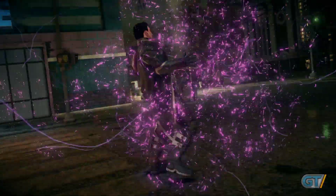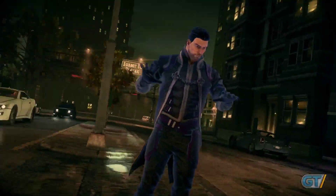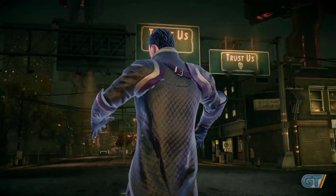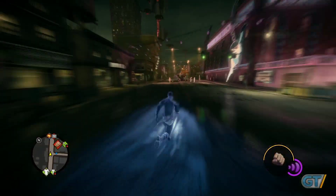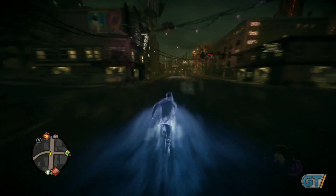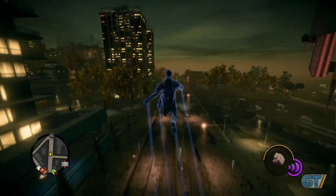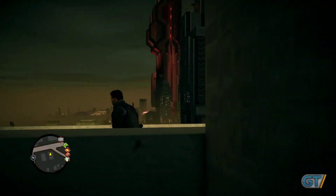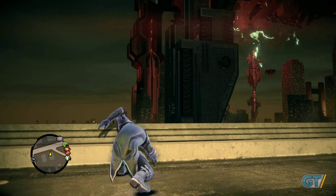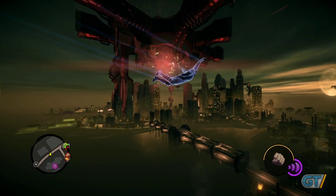Now we're going to show you another one of our big additions to Saints Row 4. We decided that the President of the United States, the leader of the Saints, needed superpowers. All these moves that you're seeing here are super easy to execute — they're incredibly addictive and a ton of fun. Here you're also getting a really good look at this new Steel Port. It's a very twisted version with alien motherships, strange alien towers, and a lot more verticality in this world.